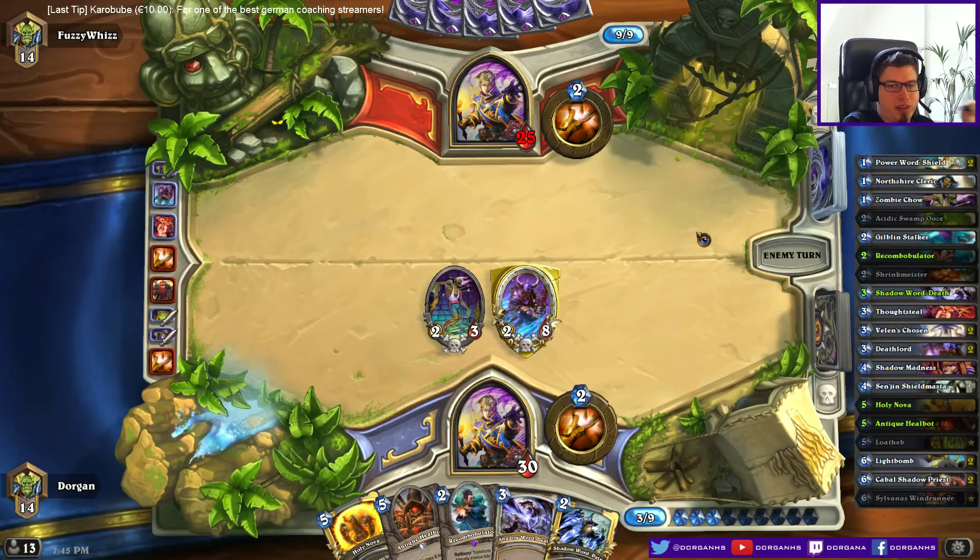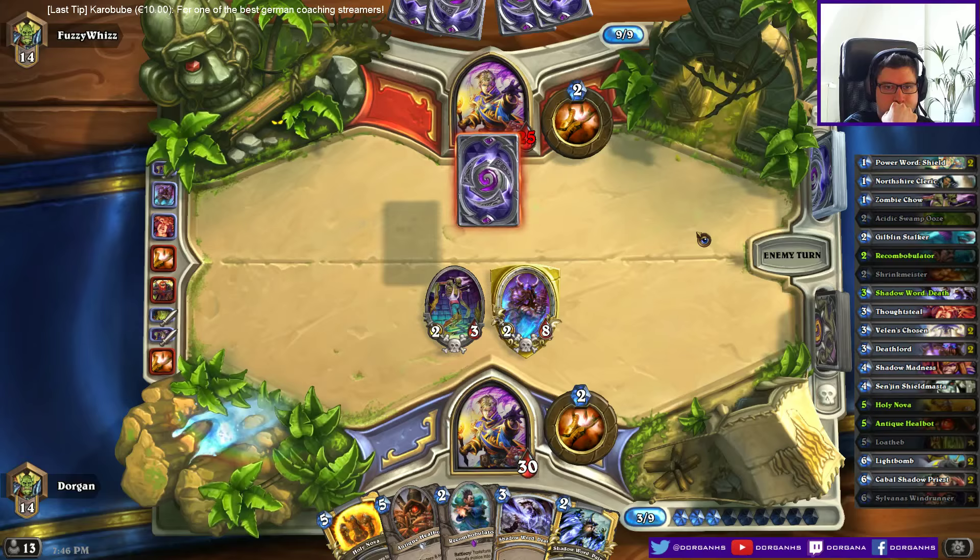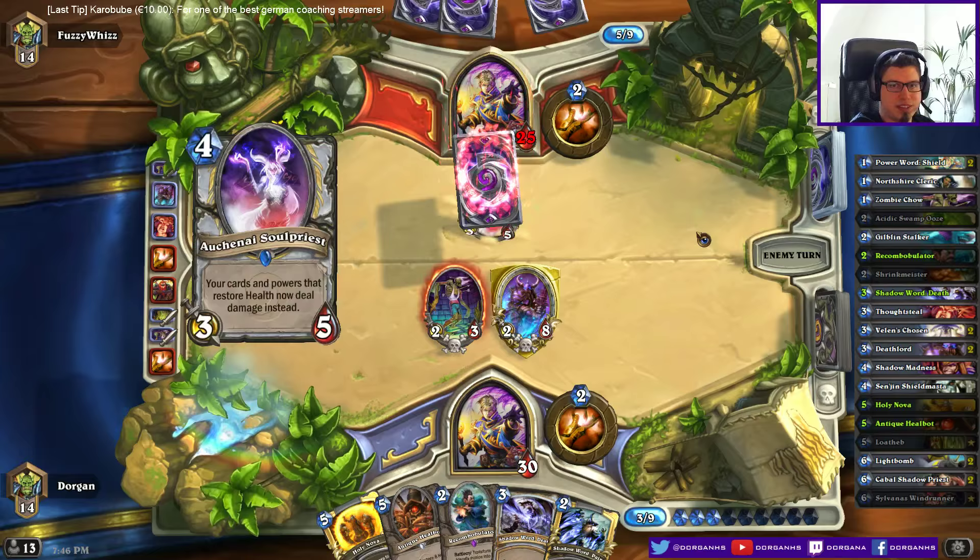These at least don't die to Light Bomb. Maybe I should just play Healbot, Recombobulator. But he probably plays Light Bomb too if he plays Deathlords. It's hard to tell. I didn't get any of my good cards — well, Thoughtsteal was a good card, but I didn't get good cards from it.